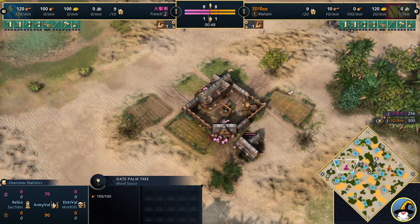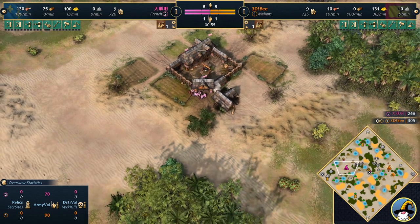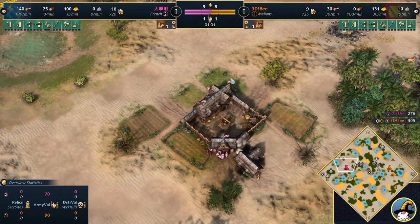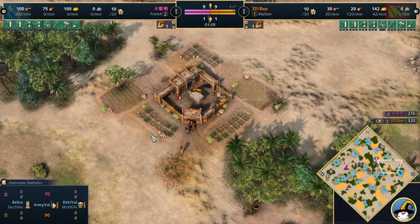Spawning on the left-hand side of the map in the colour pink, it's going to be a player that I don't know how to pronounce or even say. I have no clue what that means, so we're going to be calling them pink, and they're going to be playing as the French today. Not a very good civ matchup up against the Malians.